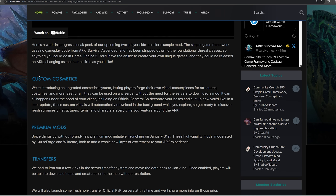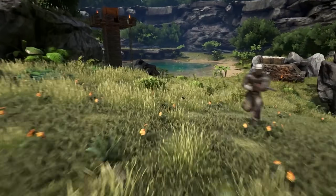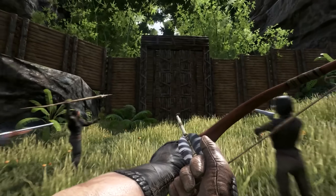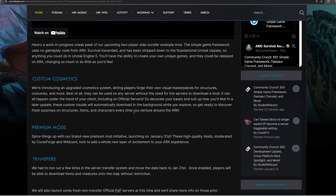They're doing even more stuff with cosmetics - huge cosmetic updates coming. They're introducing an upgraded cosmetic system letting players forge their own visual masterpieces for structures, costumes and more. Best of all, they can be used on any server without the need for the server to download a mod - it can all happen under the hood of your client, including on official servers. In a later update, these custom visuals will automatically download in the background while you explore.